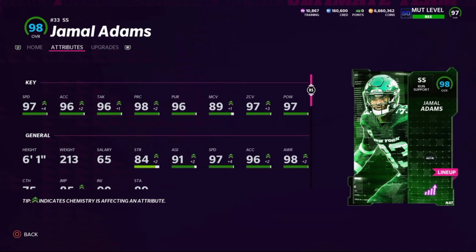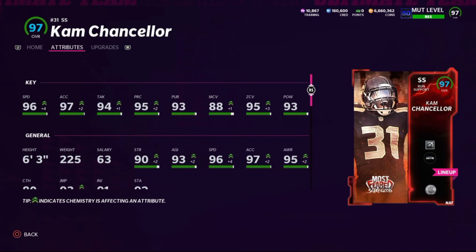Jordan Whitehead is listed at starting strong safety but doesn't actually play the field for me — that's Jamal Adams until he gets an upgrade. Adams' speed is a little lower at 97, which would be slower than anyone else I have, so that's when he'll play the field. I use safeties at my sub linebacker spots. Cam Chancellor is more of a filler card — he's only got 96 speed so he doesn't play the field. He is six-foot-three though, so when he gets an upgrade in the Ultimate Champion program, he'll be a really good card.